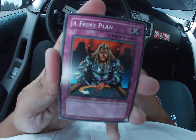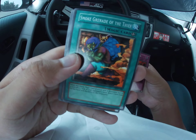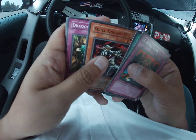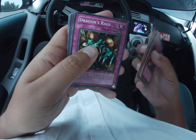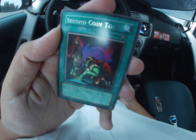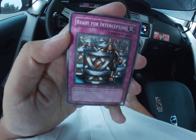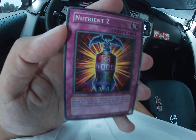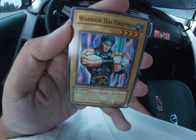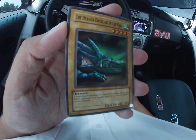We've got a Feint Plan, Smoke Grenade of the Thief, Skull Knight number two, Dragon's Rage. And Second Coin Toss has our rare: Ready for Intercepting, Nutrient Z, Warrior Digripper, and The Dragon Dwelling in the Cave.